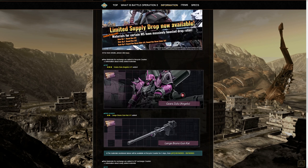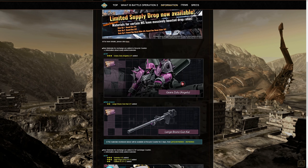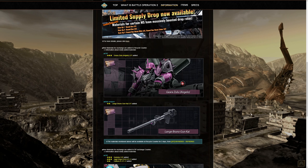In the recycle ticket counter, we are getting the Angelo Zulu — technically called the Angelo Zulu — and the Bruno Gun for that suit. The suit itself is at 400 RT, so hopefully you have a lot of recycle tickets saved up because it's expensive, but from my experience with it, it is pretty nice.